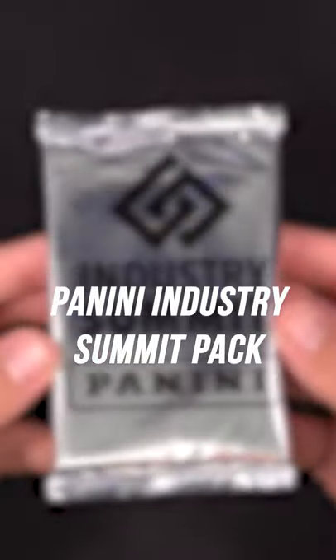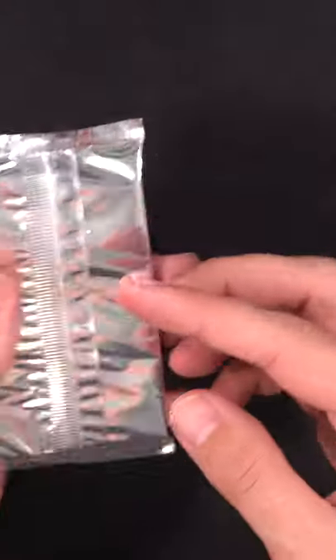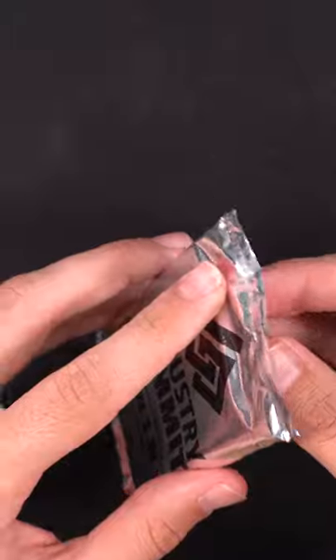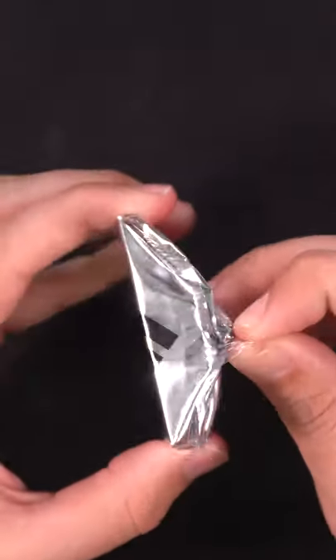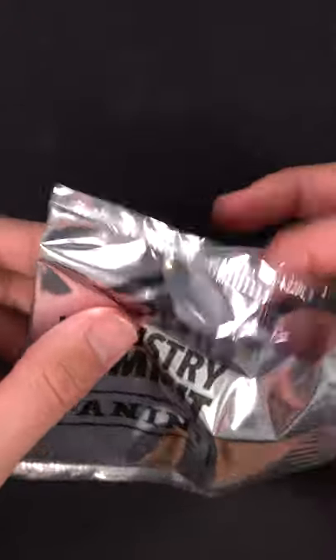Alright, so today we are going to rip a pack from Panini America. These are packs that they gave away at the industry summit this year in Las Vegas. This pack should have anywhere from six to ten cards inside, and all of them should be Select pink refractors from basketball, football, and baseball.